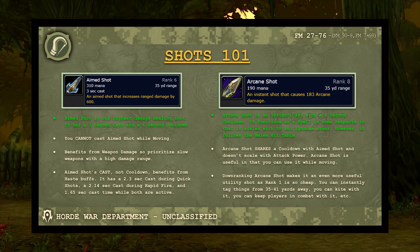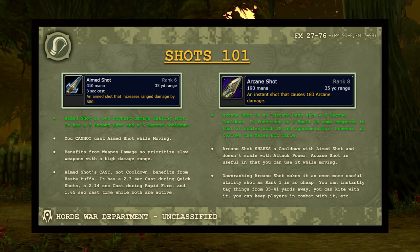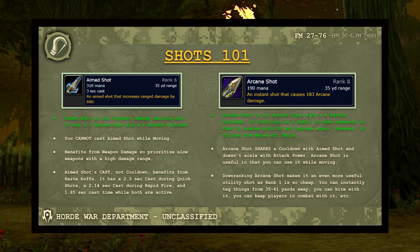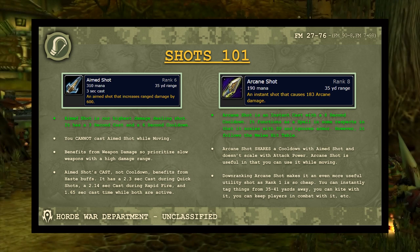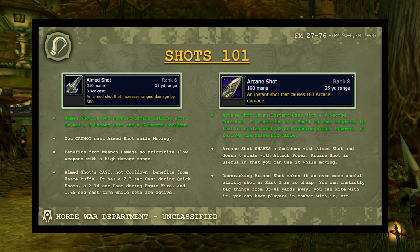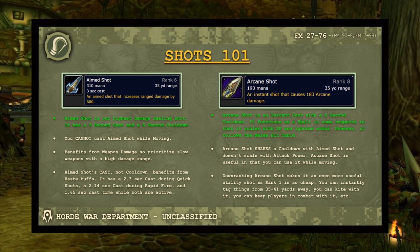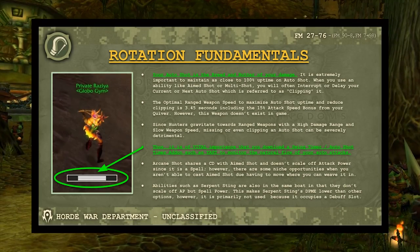Downranking Arcane Shot can be fantastic — it's a low-cost ranged poke that keeps a mob or player in combat with you. An interesting note: Arcane Shot doesn't scale with attack power, it scales with spell damage. It ignores armor but can be partially or fully resisted, functioning as a spell in many respects — yet it follows the melee hit table. Hunter shots occupy a unique hybrid category. In situations where you can't cast Aimed Shot for six seconds due to mobility, throw in an Arcane Shot instead.